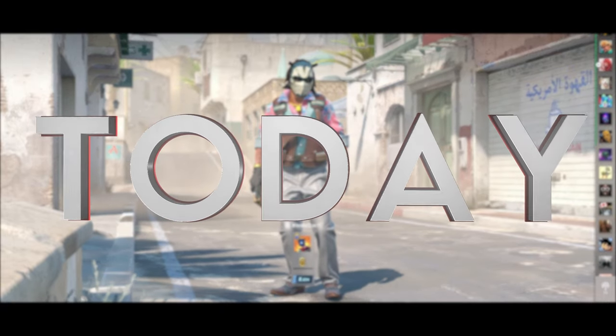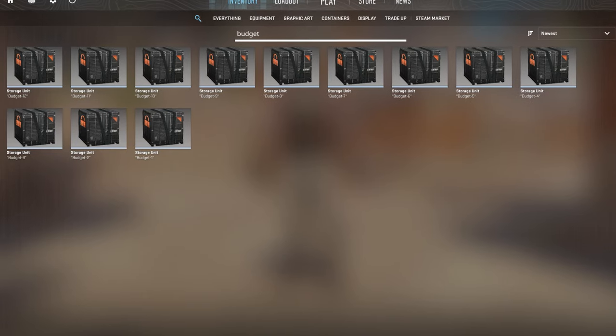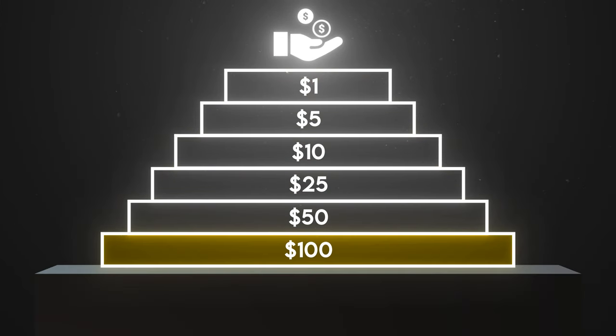Today, I'm going to show you guys the most profitable CS2 trade-ups for every budget. In these storage units, I have 12 insane trade-ups — two for every budget ranging from $1 all the way up to $100. So no matter how much money you have to work with, at least one of these trade-ups will be perfect for you.